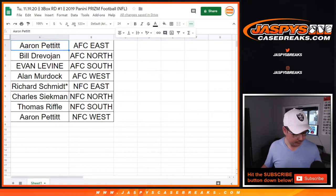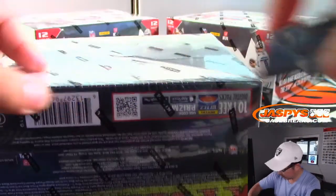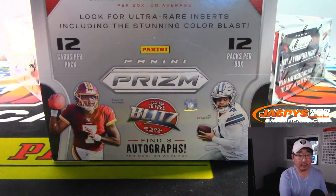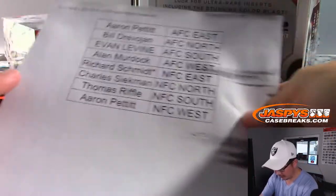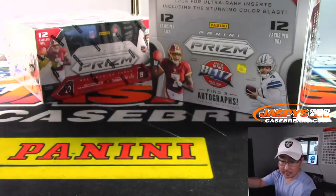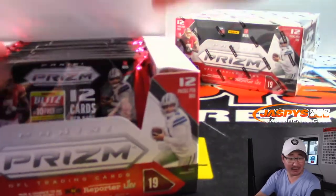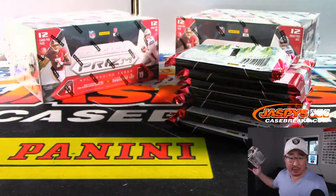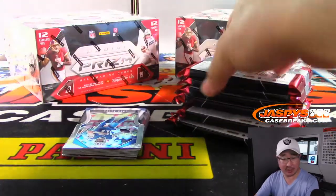Good luck everybody. There is the final printout right here. Speaking of divisions, ladies and gentlemen — who's winning each division? AFC East: Patriots look like they're in control at nine and one, but the Bills are right behind them at seven and two. Interesting. I think it looks like the Ravens will comfortably take the AFC North — they're eight and two.